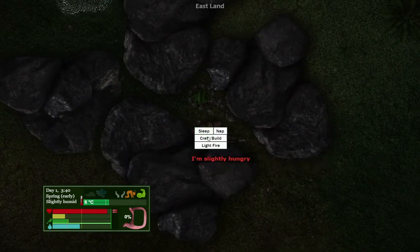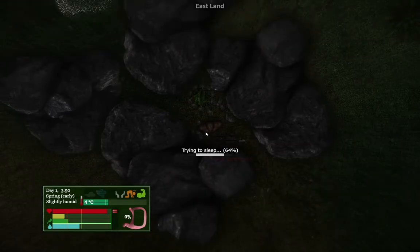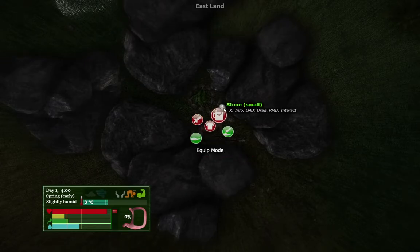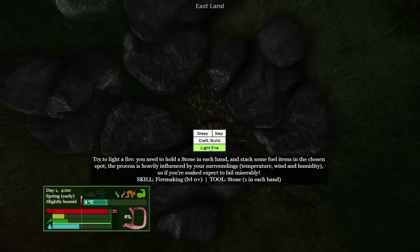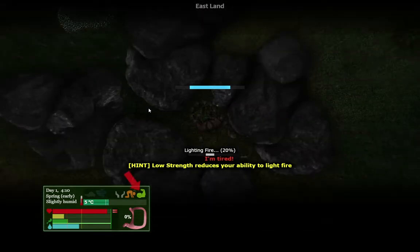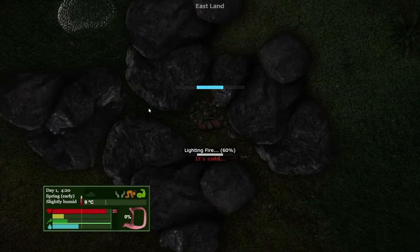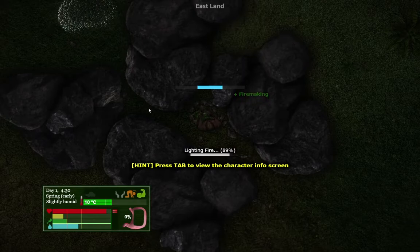With it getting a little warmer, let's see if we don't even need the fire. I think as long as it gets down to... one degree - I think that's the threshold. If it's colder than five degrees Celsius, then you can't sleep. Okay, let's do that and light that fire. I know we're tired, but we can't sleep because we need to get this lit. There's a plus to the fire making skill, so that'll help later down the line.